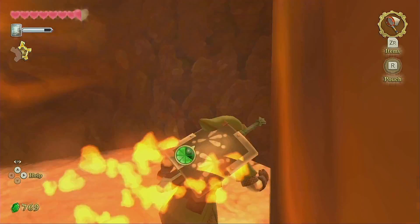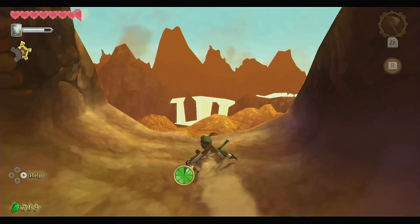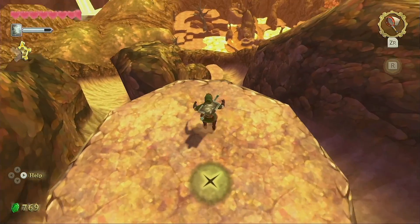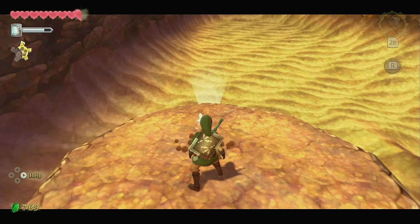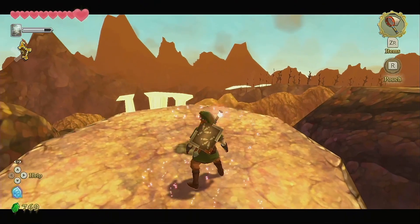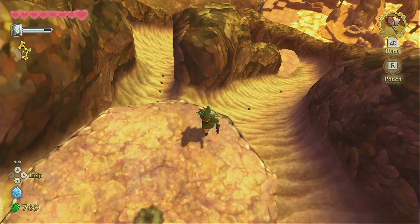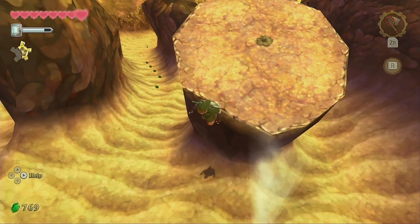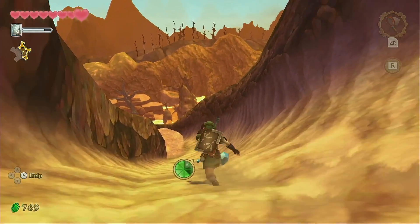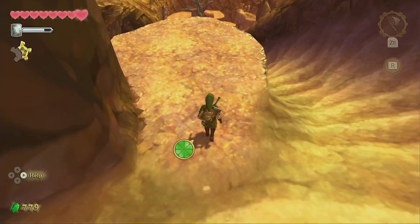Here you want to run through as fast as you can, and if you still have the wooden shield for whatever reason, you want to unequip it for sure. But yeah, originally there was another Fi text there where she would pop up and tell you what's about to happen. So I'm glad they made the call to make that optional in this version.